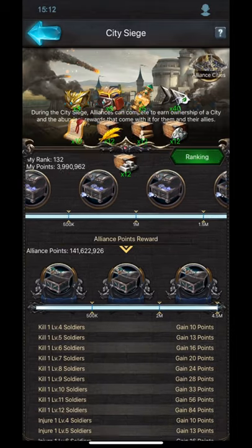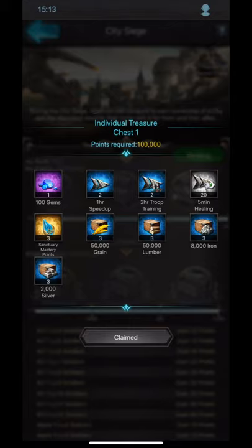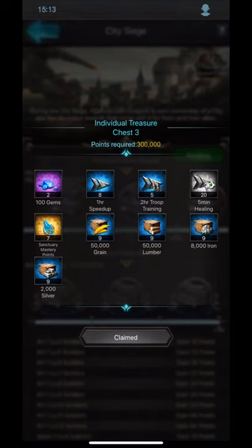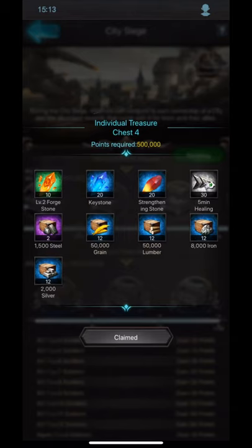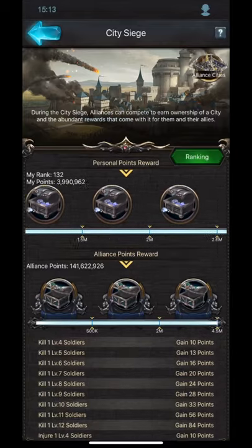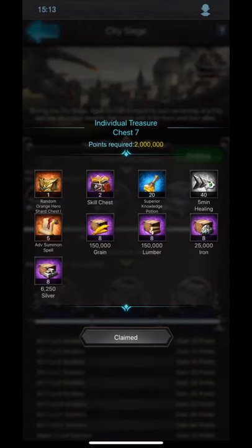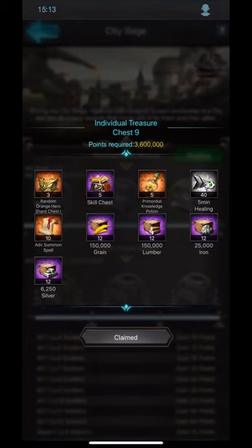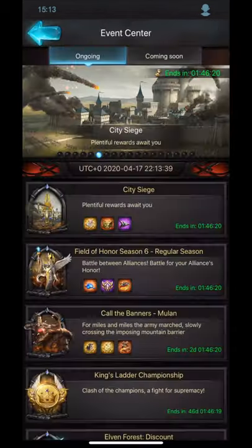You don't have to do this with just two people - you can have more people and even max out the city, but the more people defending splits the points and takes longer. The rewards in city siege are excellent: forge stone, keystone, strengthening stones, steel, healing speed reset stones, jewel chests, knowledge potions, advanced summon spells, and skill chests. City siege has one of the best event rewards, so don't miss out.